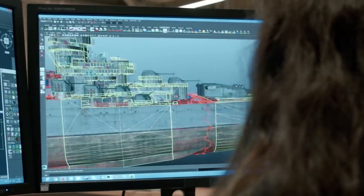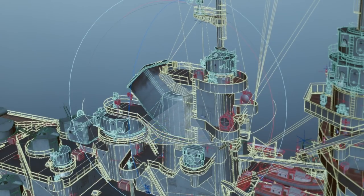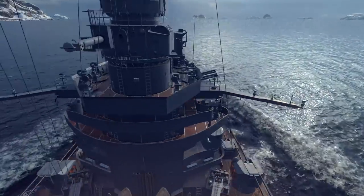I was given the task to model the Tier X battleship France. I received the blueprints — they were projects designed at our studio. It was a paper ship. The feature of this ship is her rotating funnel, designed to prevent smoke from obstructing gunfire. The detail on the ship worked out to be quite high — the image was colorful, bright, and intricate.